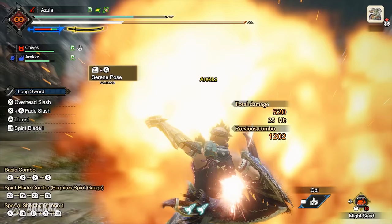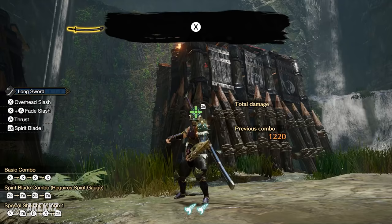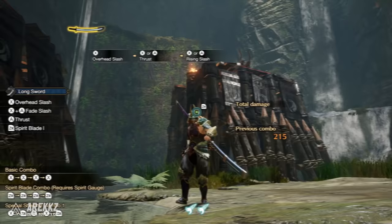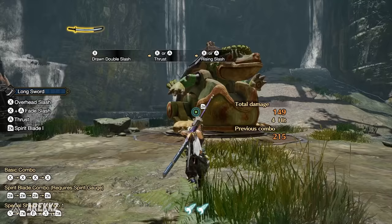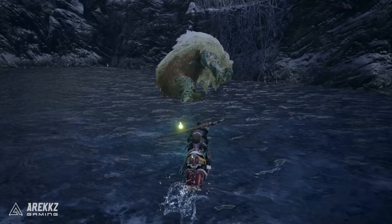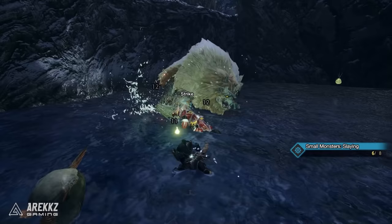Finally, a couple more things worth mentioning: when jumping off a ledge or when in the air from a Wirebug, pressing X will see you perform a basic vertical slice. Meanwhile pressing ZR in the air off a ledge will draw into the Spirit Combo, but rather conveniently this jumps straight into the second hit, so it's actually a shortcut — from the air you can simply press ZR three times and this will complete the Spirit Combo. Obviously you still need meter, but if you have it, it's a nice quick way to leap into battle. While the moveset for this weapon is pretty simple, there is a degree of mastery here that when perfected can make you truly untouchable.